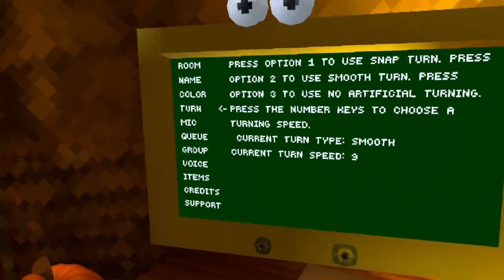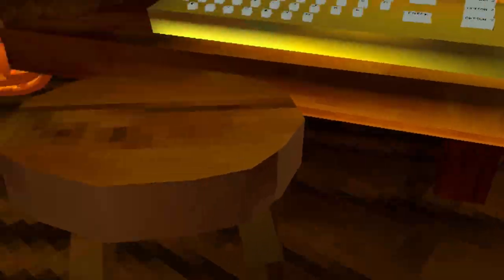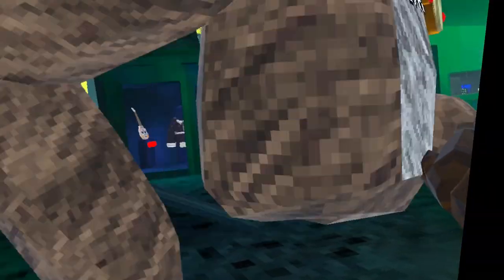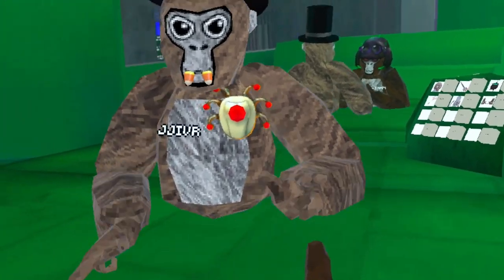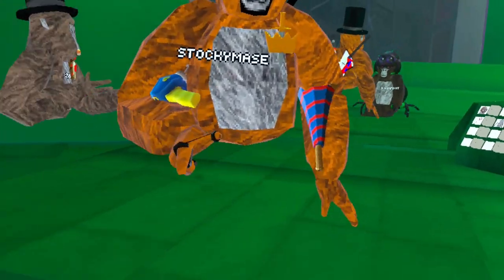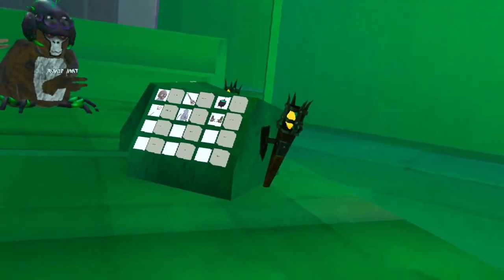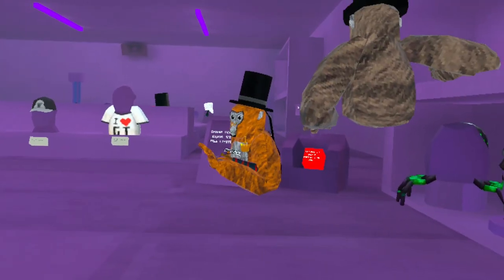Okay guys, first we're gonna be pranking JJI underscore VR — push to mute, option three — so I can mute myself. Okay, can you go stand in the mirror and I'll show you the surprise. Three, two, one — turn around! Look at me! You actually spent it on there? Yeah, but that's not all — stay there. Three, two, one — turn around! That is truly disgusting. Look at my bum — I got level 9,000. Oh that is some massive cake!